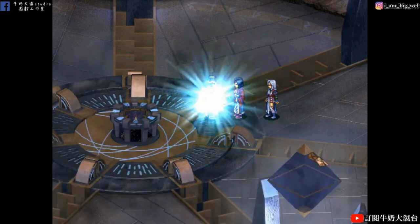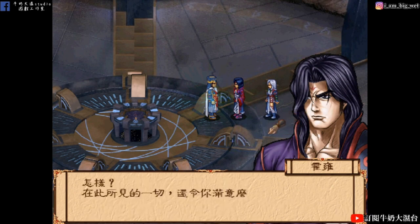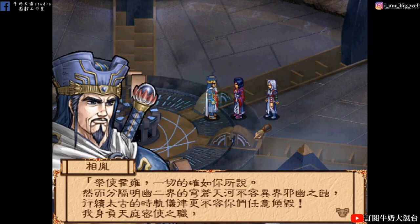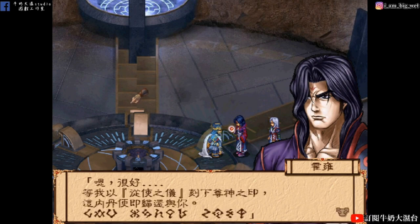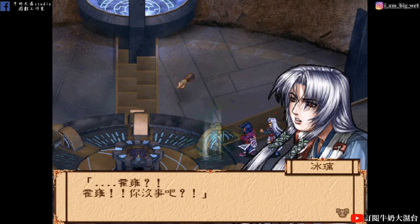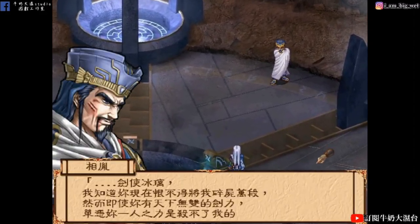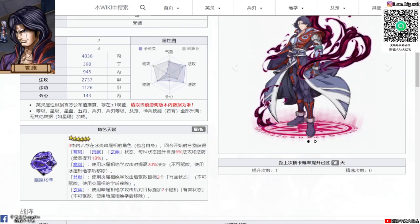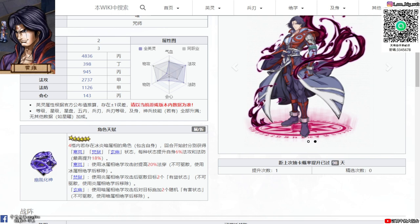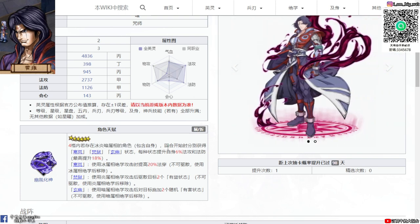Today we are going to introduce the character 獲用. 獲用的職業是咒師，屬性為暗。天賦的部分，在六星的情況下，四格內如果存在冰、炎、暗屬性的角色（包含自己），就可以發動天賦效果。